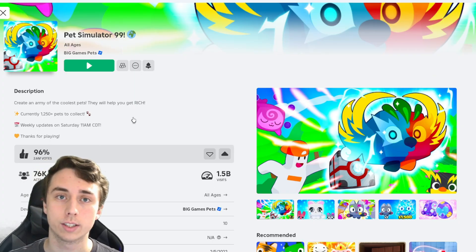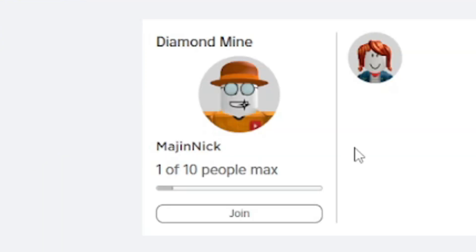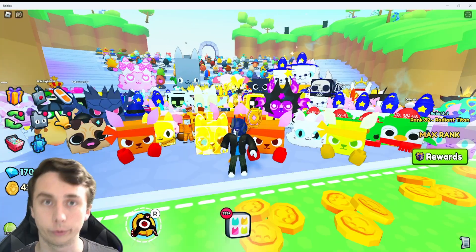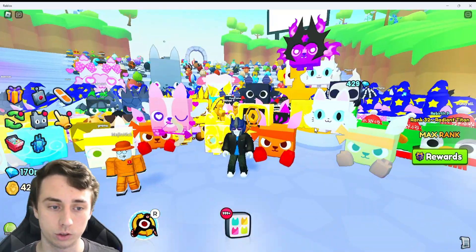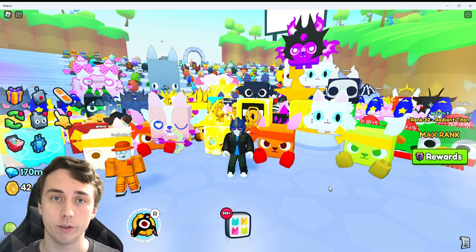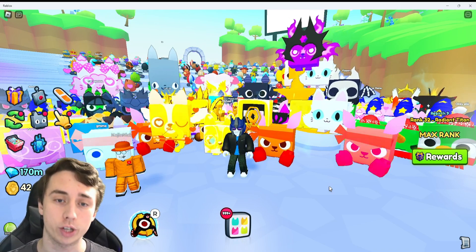I'm going to log into my alt account right now. Now I'm logged into Optimus. I have Pet Simulator here and I'll come down to servers — there is my private server from my main account. I'll hit join. Now I joined my main account's server through the Microsoft version of Roblox. I can hatch the final egg, I could sell stuff in the trading plaza while my main account is farming the final area. There is so much I can do with this.